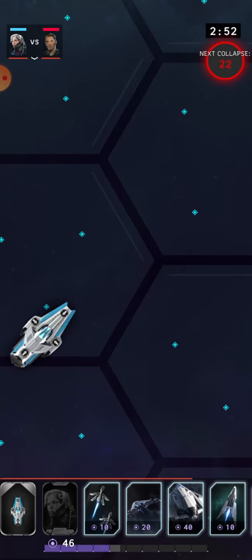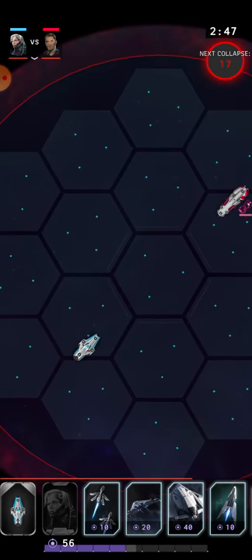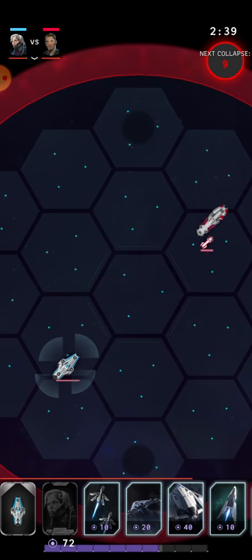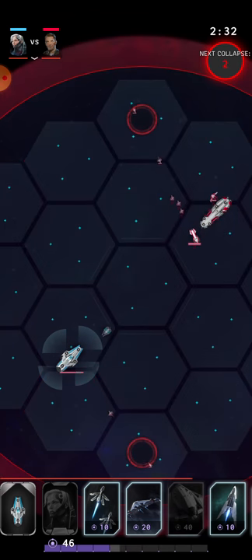So here's my craft and here's my enemy. I can zoom out like this to see an overall view. I can actually move my aircraft closer to the various locations. As you can see, my enemy just summoned some kind of aircraft to come attack me. And on the bottom, you got your energy bar.